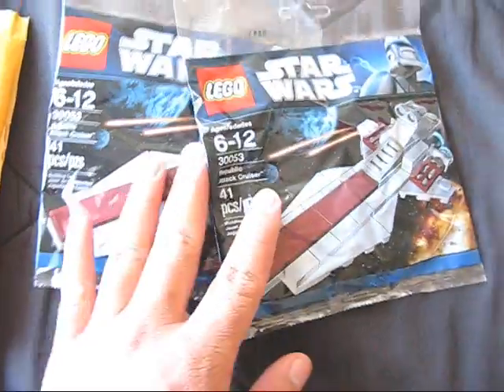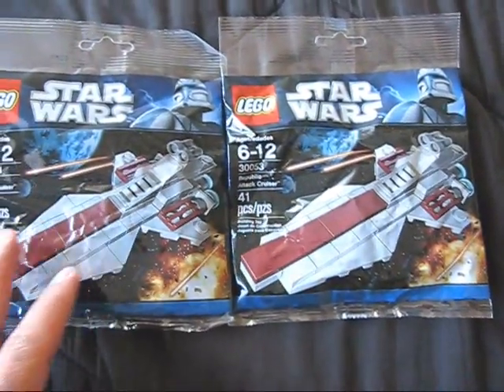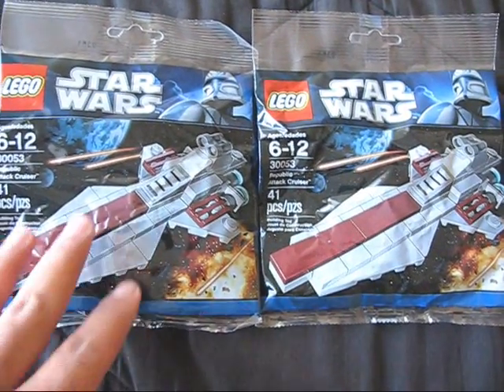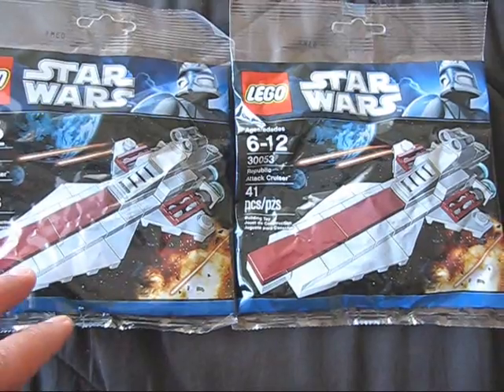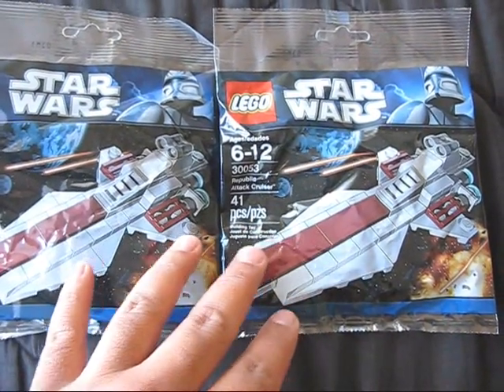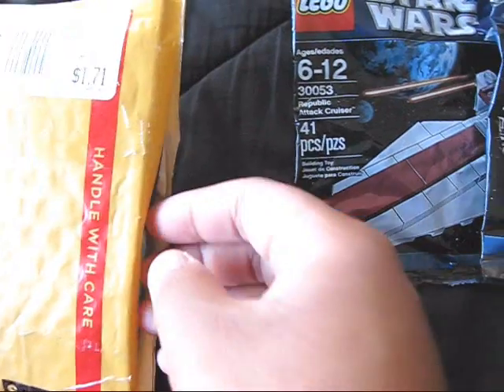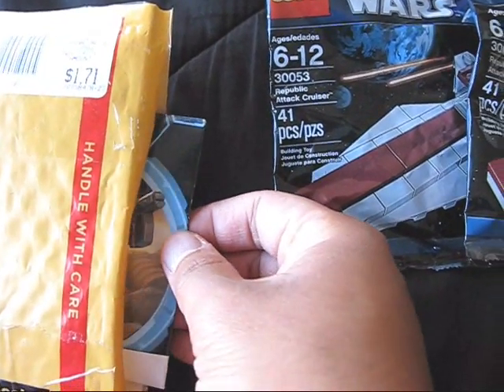Let's pull this out — oh nice! It is a couple of the Republic Attack Cruisers, or the Venator. Really cool! I already got one but this is so cool because now I've got a little fleet of these. Oh man, that's so awesome. Now there is one more thing in here.